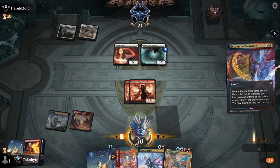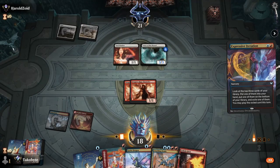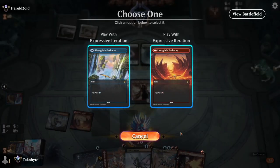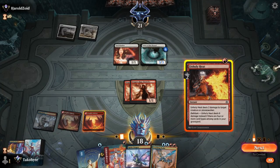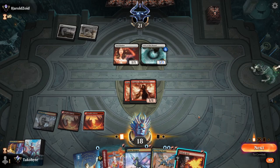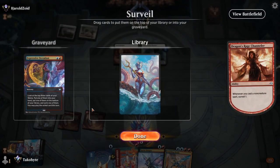Unholy Heat is good — put this into my hand, bottom. We've got a sorcery and an instant speed card, so if we can bottom a creature and land we could potentially kill Voice of the Blessed — but that's so risky.